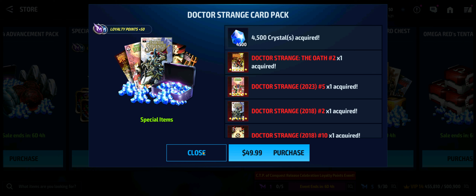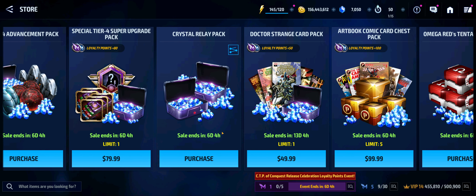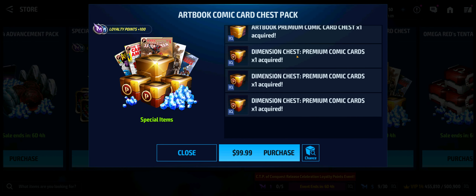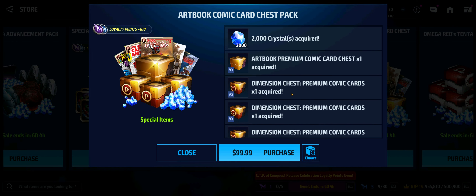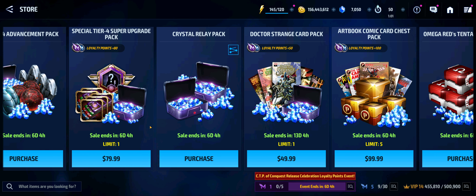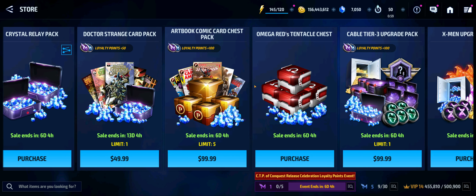Pay attention — the loyalty points here are 50 and you get the $49.99, so you can see what I was saying about stage 12: you're going to be spending serious money if you want that reward. The comic art chest is back up as well — you get four premium cards and 2,000 crystals, $99 for 100 of those.